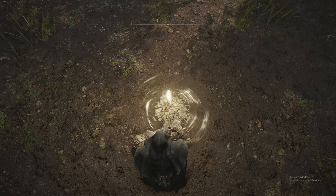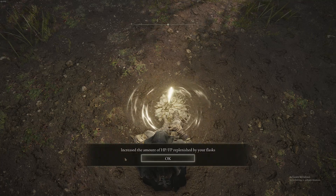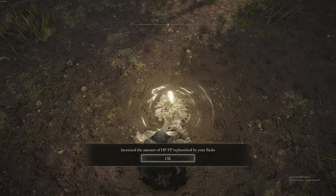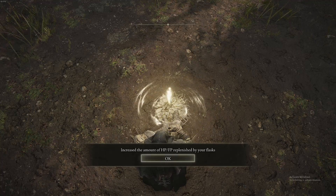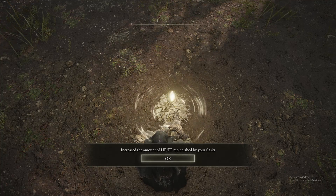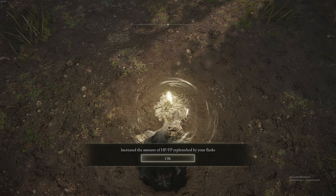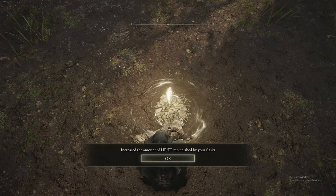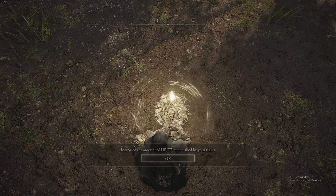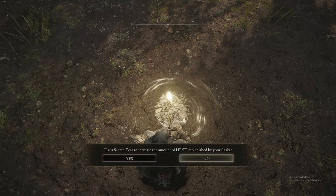Those are super important because let's say you had 10 flasks and you never did any Sacred Tears — each potion would do like 20 hit points. But you can get a bunch of Sacred Tears to where one potion does like 500 hit points. So it increases the amount of HP replenished by your flask.